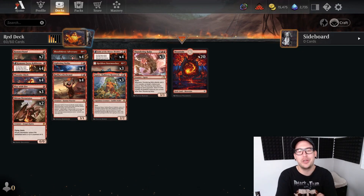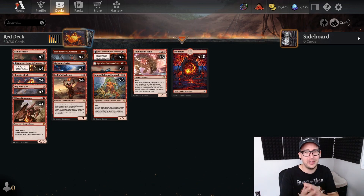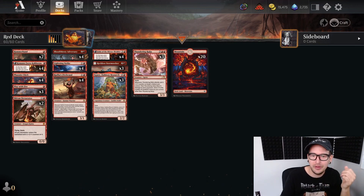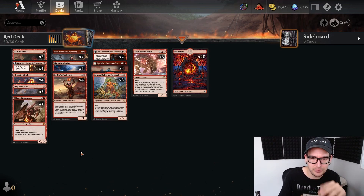Welcome back to the laboratory. We got a quick one for you today - a quick guide to getting into mythic with mono red. You're looking to get into mythic? Just burn them out. Mono red. Meathook Massacre will be off the client for standard tomorrow, so this deck might see a rise in popularity.